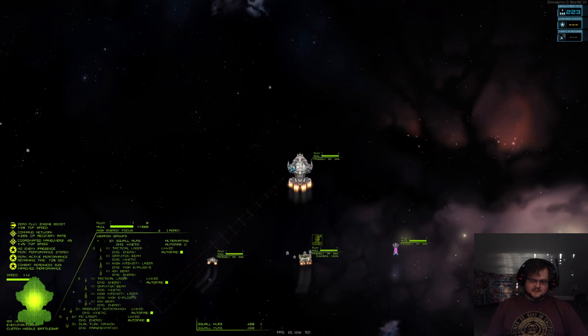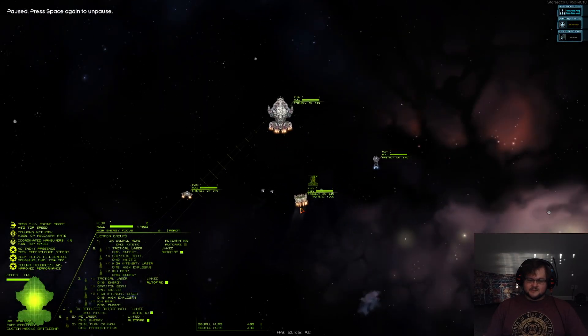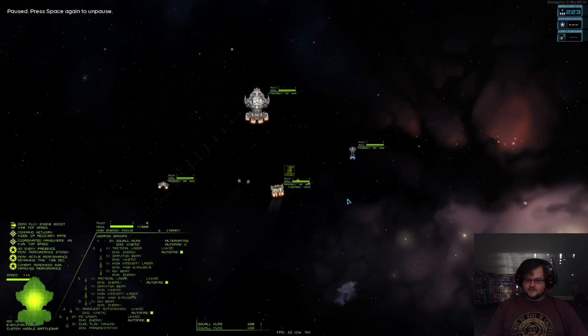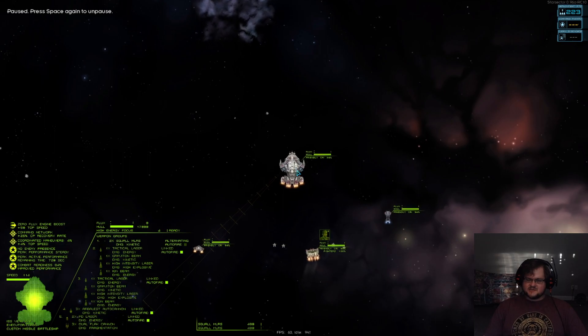Let's see how they do up against about 80 points. To field all of these we have the Executor, we have a Drover that is set to the Cruiser Plus Drover type, and we then have the Afflictor and the Monitor.